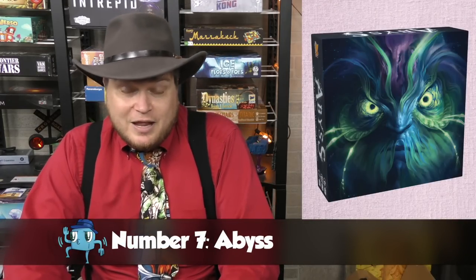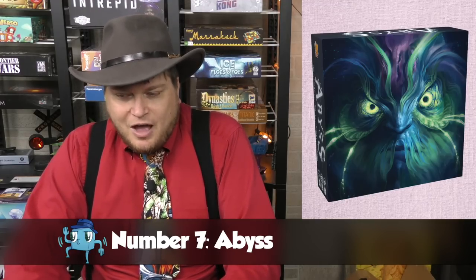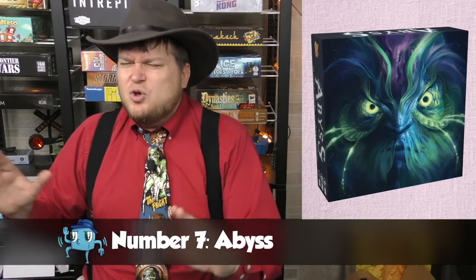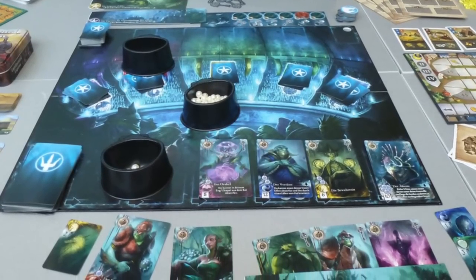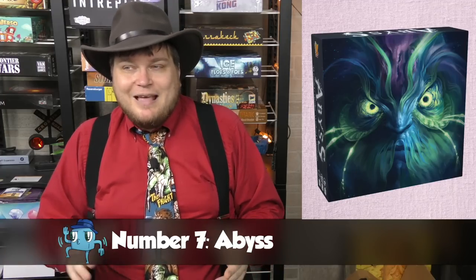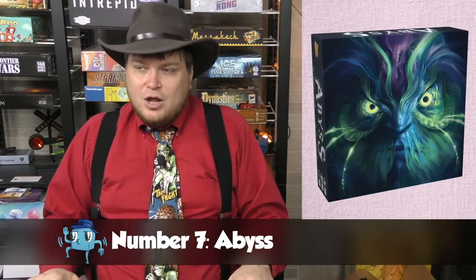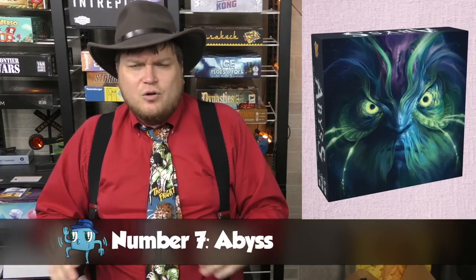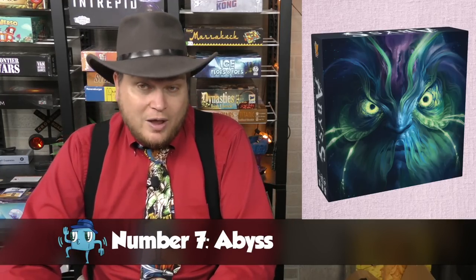Number seven is Abyss. Abyss made headlines when it first came out because it had five different covers, something they quickly stopped and went to just the one cover. Abyss itself has a bunch of mechanisms set in a really beautiful gorgeous world of undersea creatures with pearls as currency. The game has a push-your-luck element — you're putting out cards, deciding when to stop, collecting keys, and trying to score points by matching things. It all comes together in a really nice way that I enjoy.